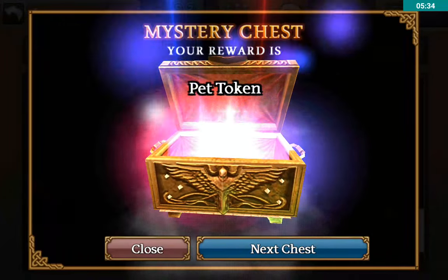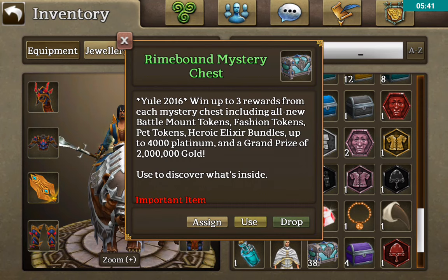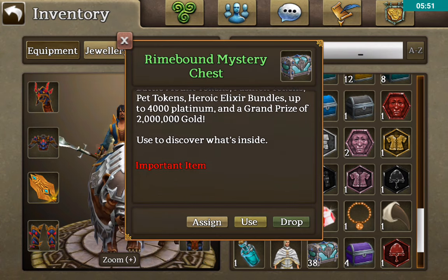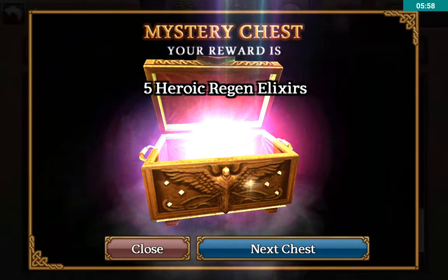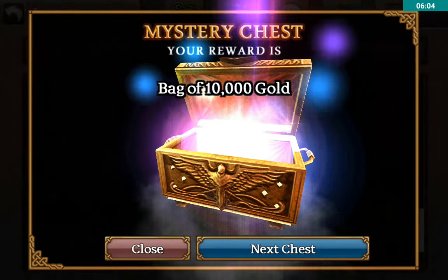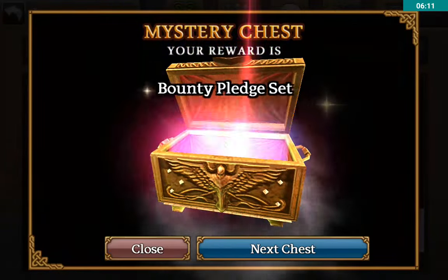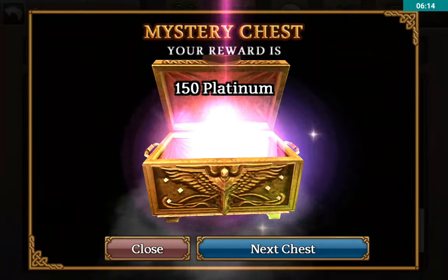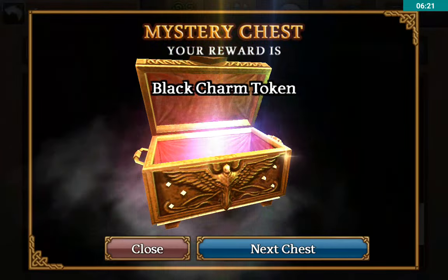It'd be pretty interesting to see something like that drop. We're down to 38 chests. The description doesn't say anything about mounts other than the battle mount tokens. Restoration Potion Crate, heroic regen. Sigils of health, super energy potions, more gold, five sigils of health — more and even more sigils of health. 150 platinum — I'll take any platinum they throw at me. A black charm token, not bad.